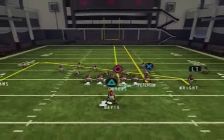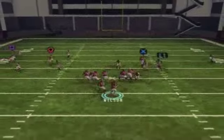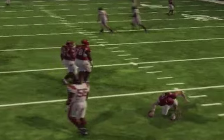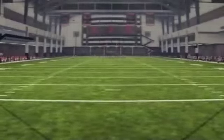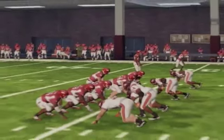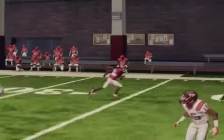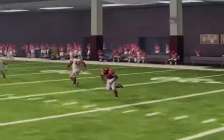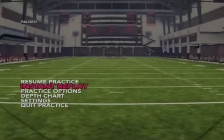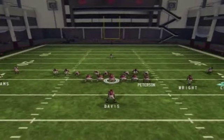Right here we have zone again and I set up the same route combination. Unfortunately I can't get the ball off, but I'll show a replay to show you how open he'd be. As you can see when I change the camera view, the linebackers are up protecting the drag route, and it opens up that nice seam in the zone to hit the deep in-route.